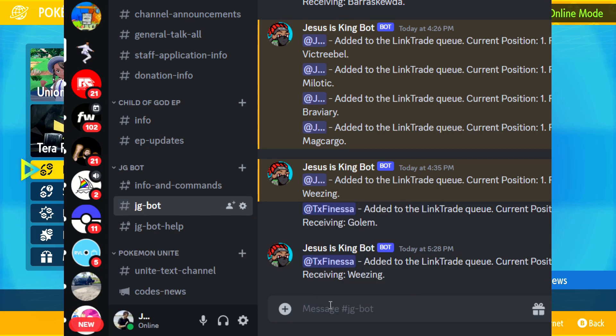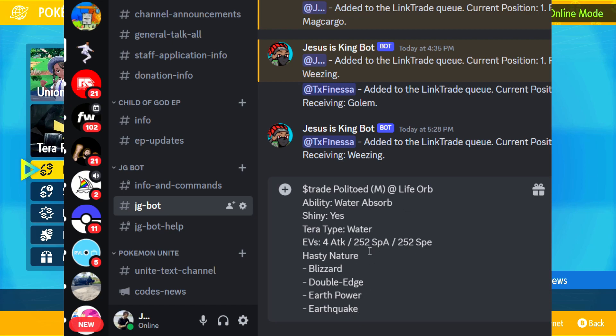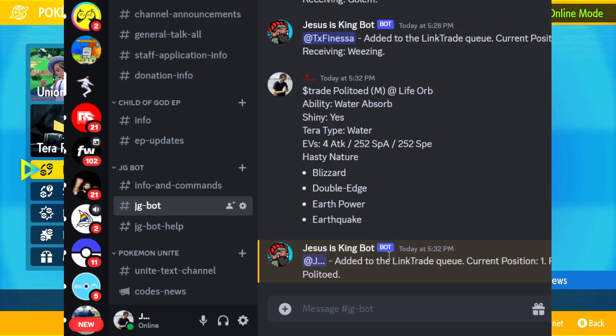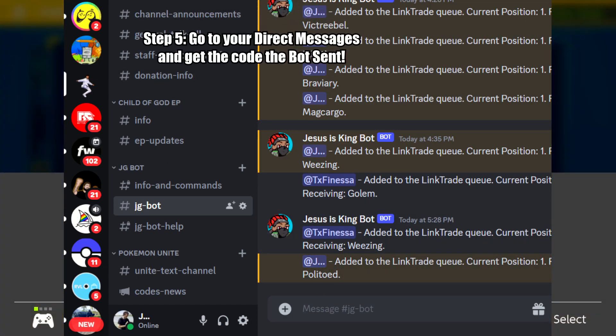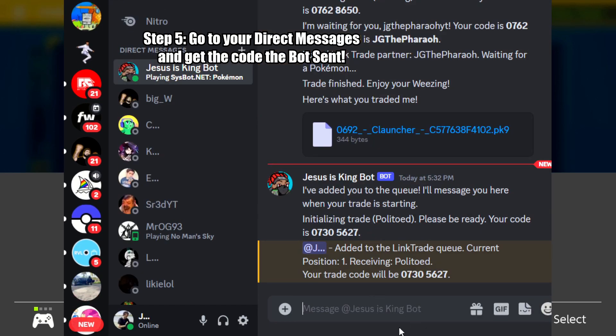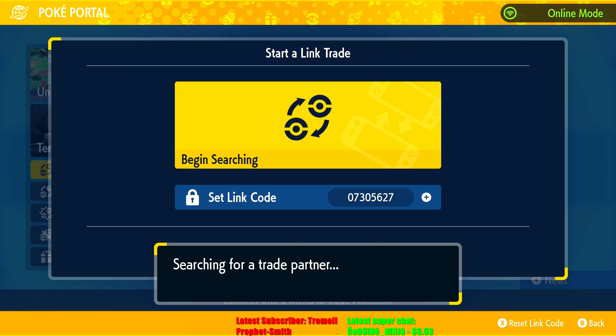After you have all that sorted out, type dollar-sign trade, then a space, and paste whatever Pokemon text you copied. So for example, I have the Politoed. Hit enter and the bot will respond with a link trade code. You'll then go to your direct messages where it sends you a code, and you type that same exact code into the game.